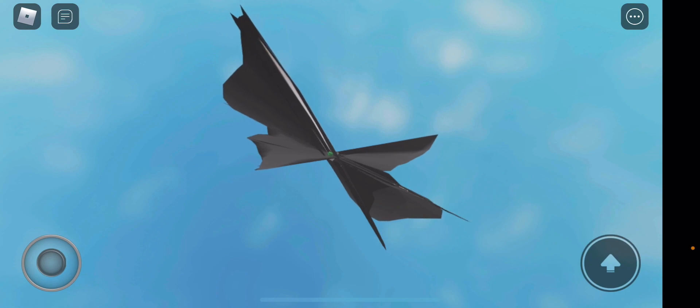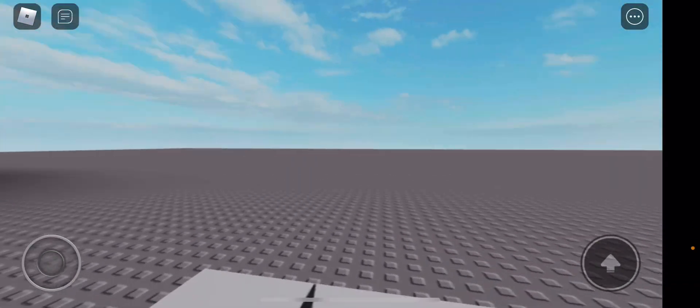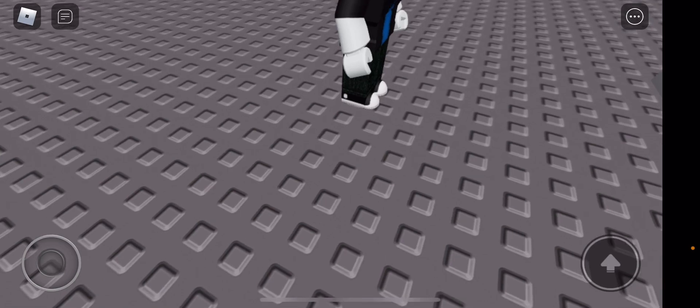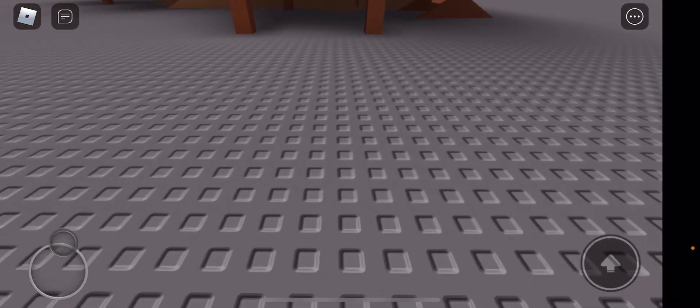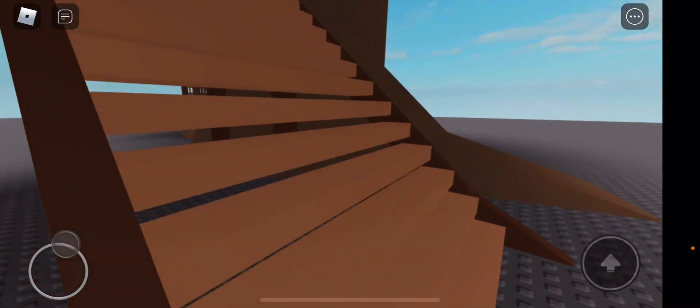That means that in the majority of Roblox games, I can't see the full thing, because no Roblox games have 10,000 zoom distance. But if I zoom in to first person, everything is alright. But nobody else can see anything, and it's really funny. I tried playing a social experiment with this, and everybody just started immediately going after me, targeting me.